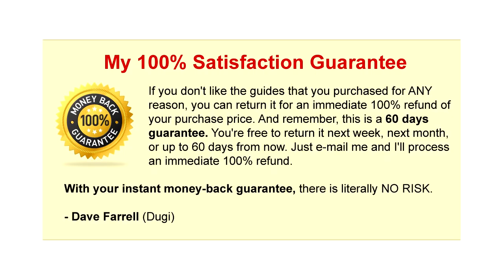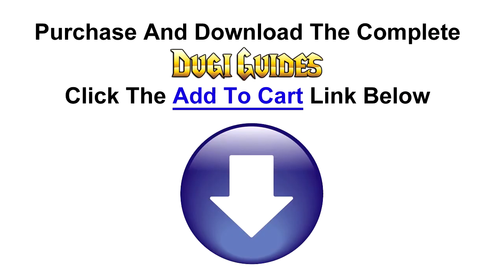Remember, all our guides come with my personal 100% satisfaction guarantee. If you don't like the guides for any reason you can return it for an immediate 100% refund of your purchase price. And remember, this is a 60-day guarantee — you are free to return it next week, next month, or up to 60 days from now. Just email me and I'll process an immediate 100% refund. With your instant money back guarantee this is a no brainer. Purchase and download our guide today by clicking the add to cart button below. This is Doogie and thank you for watching.